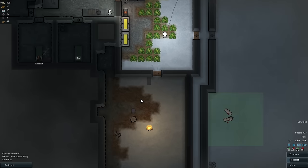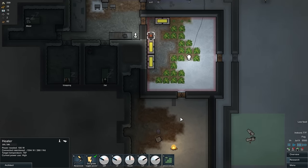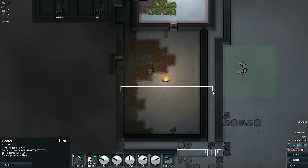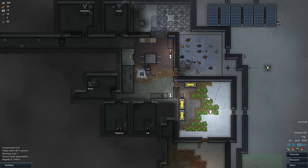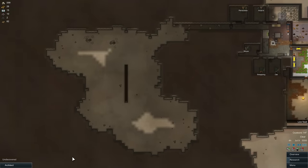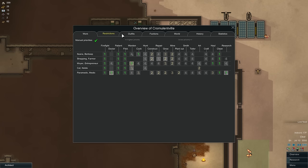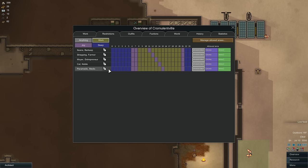Cat, what are you doing? She's just hanging out. This sun lamp is probably not powerful enough to cover this whole room, though we could reduce the size of the room. Let's go to three times speed - I don't know why I'm hanging out at single speed. I need to shift their schedules. Paramedic is going to go night side, so work then sleep - eight hours. We'll move this joy slot here.